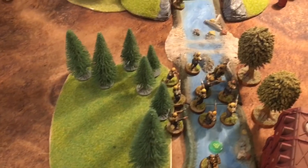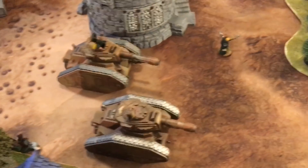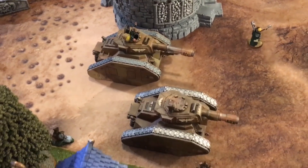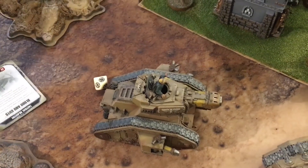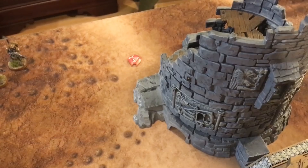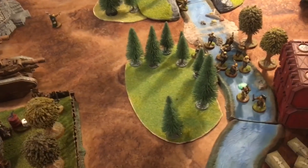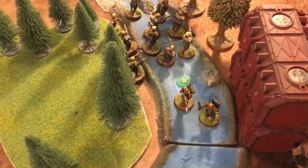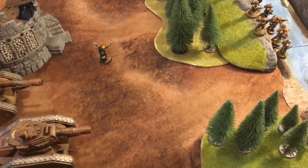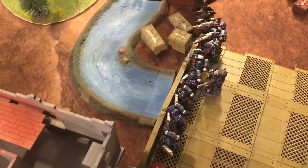Guard Turn 4 shooting: Orders flow — one captain orders a squad Move Move Move, the Tempestor Prime orders Scions to Move Move Move, the Tank Commander gives his wingman shoot and then move six extra inches, and another commander does the same. The Vanquisher turns and kills the Librarian. A Leman Russ destroys a Landspeeder — which explodes, killing one friendly model. Another Leman Russ, on degraded firing, rolls a one on the main gun doing no damage, so the Plasmacutioner finishes off the Rhino. A Chimera manages to kill one Marine off the bridge.